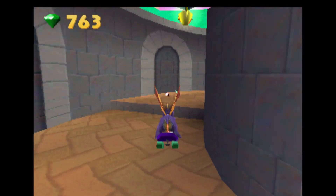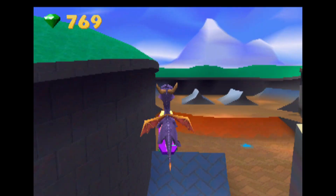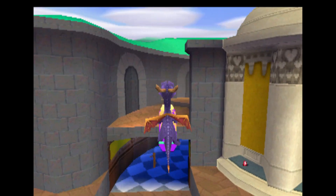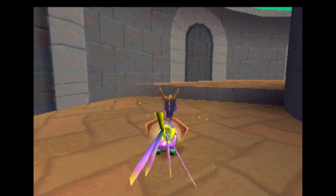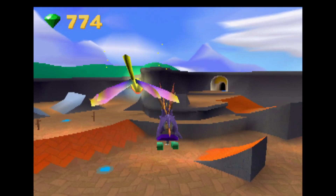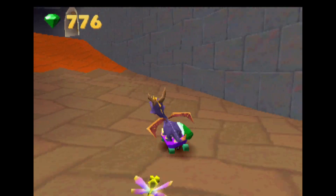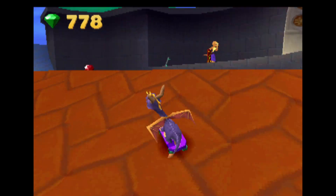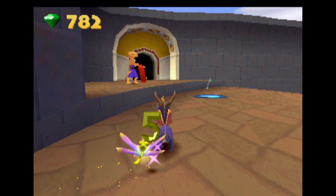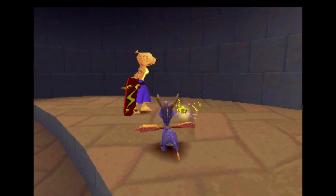I just noticed that dragonfly character alongside Spyro — that's Sparks! Is that a companion-type character? He's your health bar. He changes color whenever you get hit, and when he's completely gone, one more hit and you're done. A normal health bar would be a surprise, but that's pretty creative too.